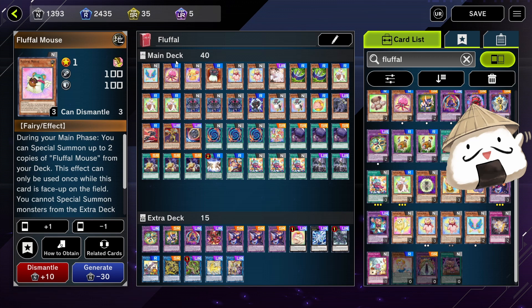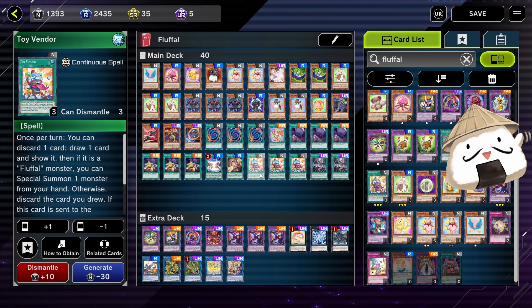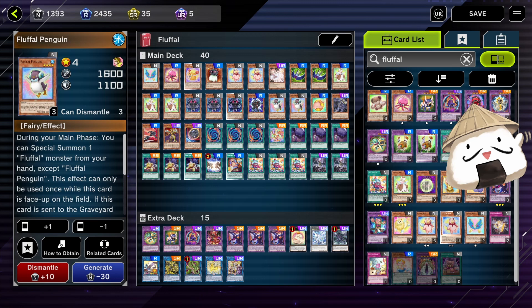This is the deck profile for Fluffles and I'll show you some combos, even though the combos are not necessarily 100% doable because this is a very draw-heavy deck where you need to see what you get in your hand from Toy Vendor and other random circumstances. But overall, some of those combos you can do — patterns like when you have Dolphin plus Penguin you can get a Bahamut Shark. I'll make it easier for you to identify and get into the deck quicker.